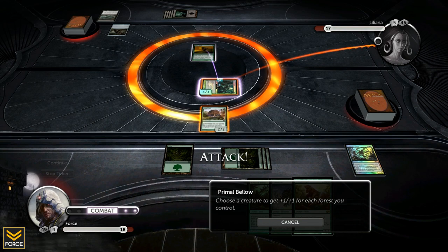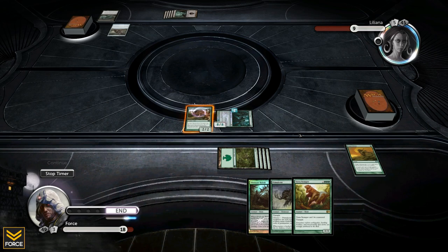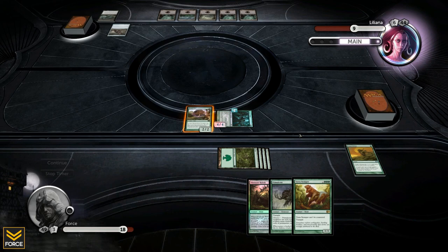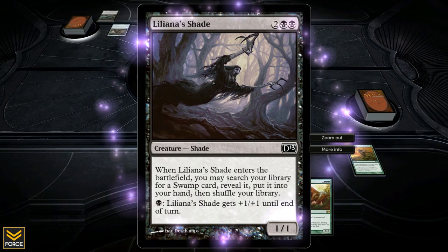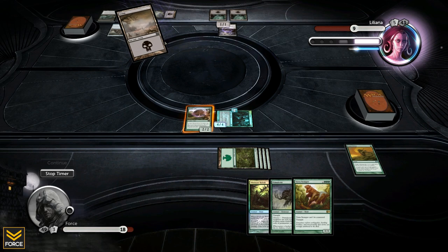Liliana taps three, plays a Shade — when it enters the battlefield, search your library for a swamp card, reveal it, and put it in your hand. You can also pump it up with black mana for +1/+1. She gets the swamp, plays it, and then does nothing else.